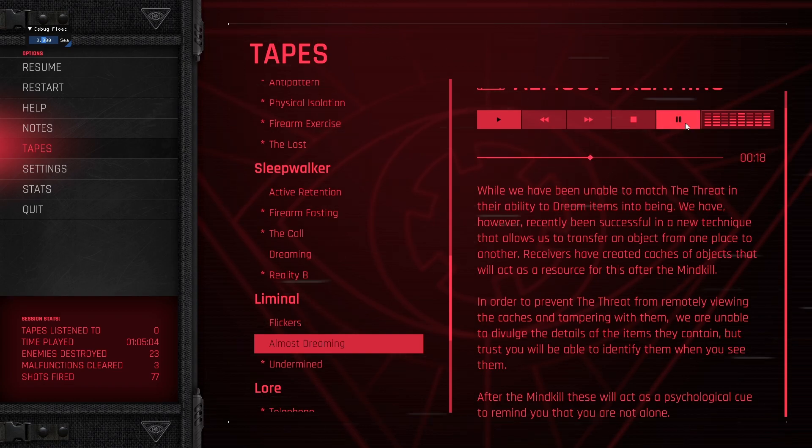We'll act as a resource for this after the mind kill. That's it. Balloons are caches of resource. Which resource? Bullets. In order to prevent the threat from remotely viewing the caches and tampering with them, we are unable to divulge the details of the items they contain. But trust, you will be able to identify them when you see them. After the mind kill, these will act as a psychological cue to remind you that you are not alone.